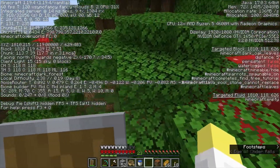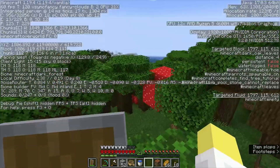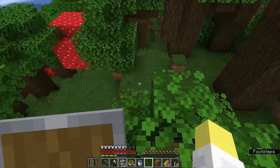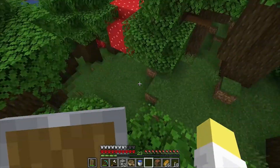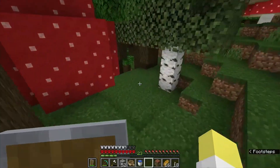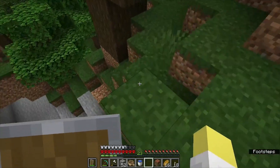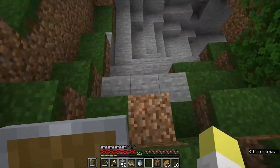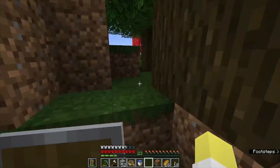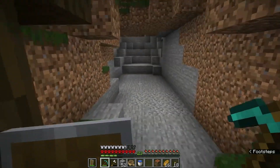We got the eye back and it's on top of a tree. That's telling me we're basically over the stronghold — we just have to backtrack a little. If we dig down into the lush cave maybe we can use this cave entrance to look around for stronghold-type things. I don't want to mine around too much but this seems a likely location.